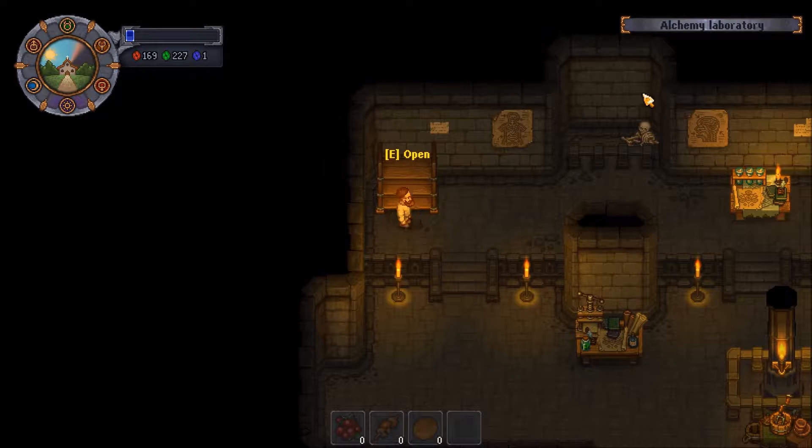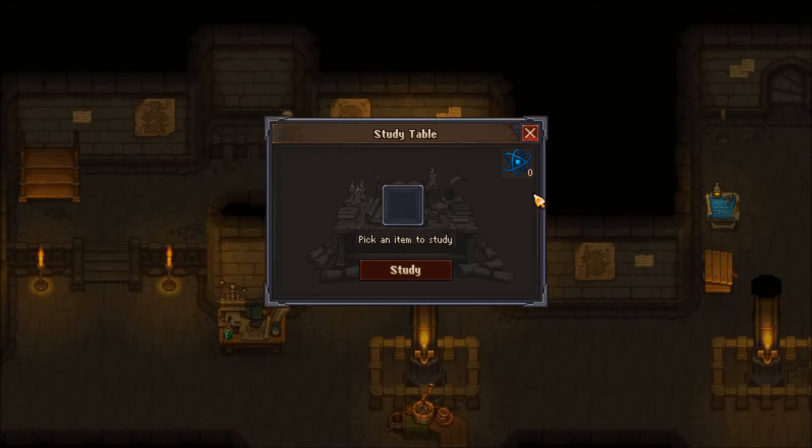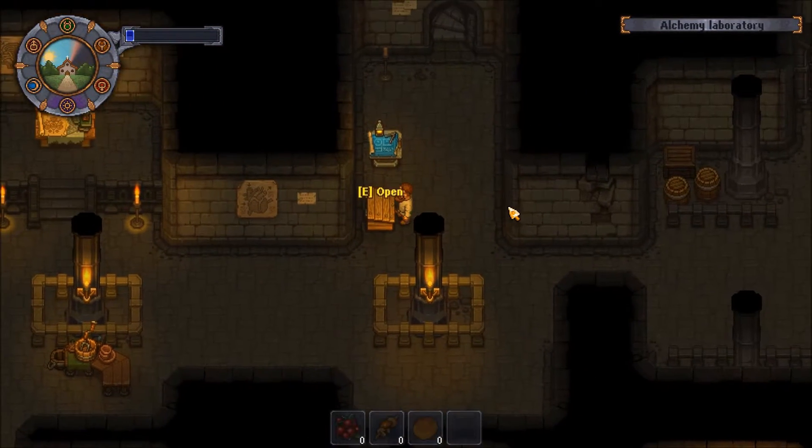Now I have a shelf and I can store things in here - perfect. This is for studying stuff. I have no science but I have plenty of faith points.